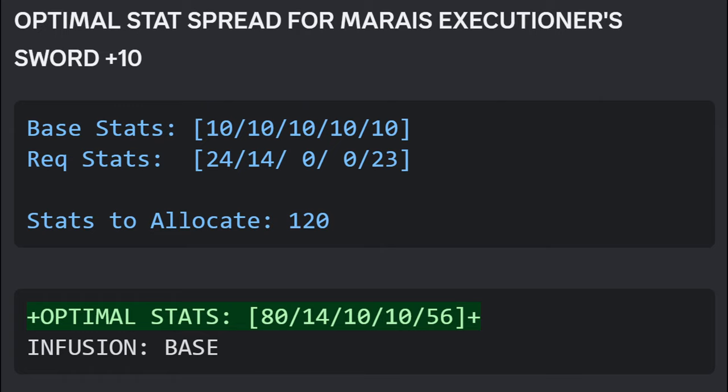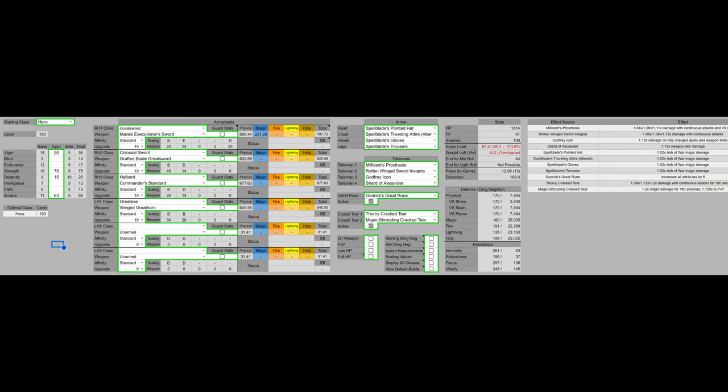For optimal stats assuming you have 120 stats to allocate, you want 80 strength — not 54. For my improved build we have 60 vigor with Godrick's Great Rune and Oath of Vengeance activated, 22 endurance, 80 strength, 20 dexterity, and 73 arcane. 60 vigor is the vigor softcap, 80 strength is the strength softcap, and we put the remaining points into arcane, outside of getting 20 dexterity for the weapon requirements for the Winged Great Horn.